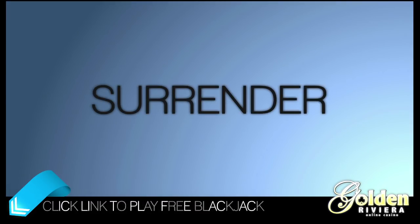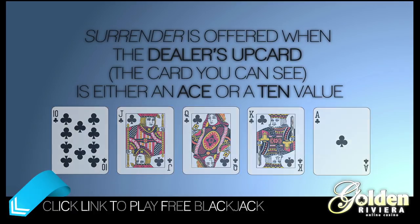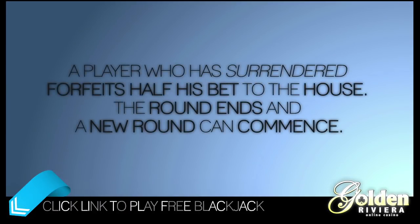Surrender: Surrender is offered when the dealer's up card — the card you can see — is either an ace or a ten value. A player who has surrendered forfeits half their bet to the house. The round ends and a new round can commence.